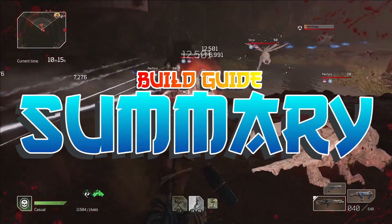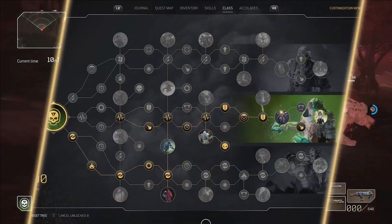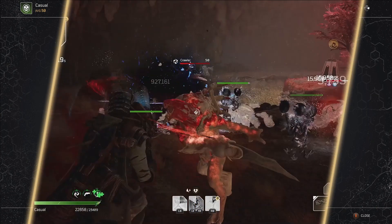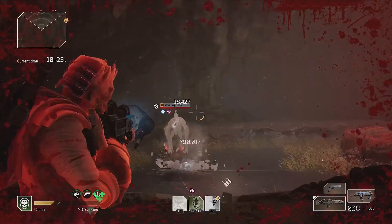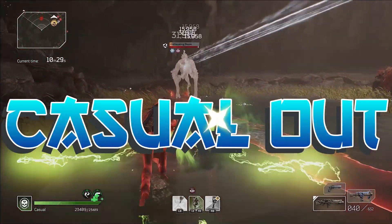This is a really fun build to play and so much more than just a turret build. There is something incredibly satisfying about blowing up enemies with just one shot and burning down elites in no time at all. In expeditions with the time wave sections, this build shines — being able to keep enemies out of the circle with ease due to its top tier crowd control. Until next time, Casual out.